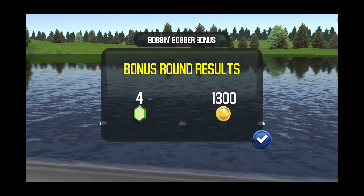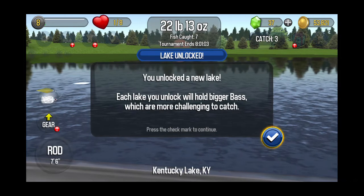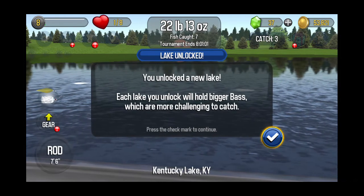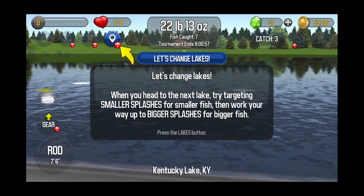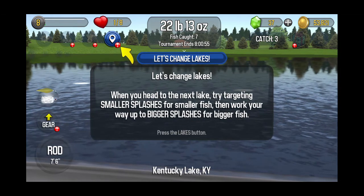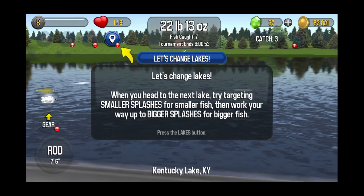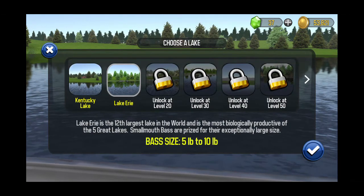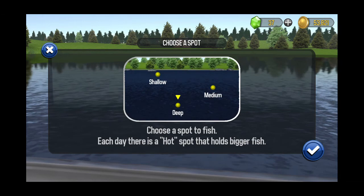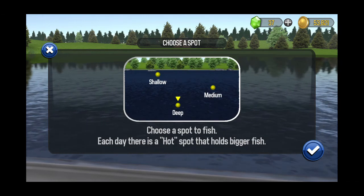Four diamonds or gems. Unlocked a new lake — bigger bass, more challenging. Head to the next lake. Try targeting smaller splashes for smaller fish, then work your way up to bigger splashes. Let's see what this new lake does.